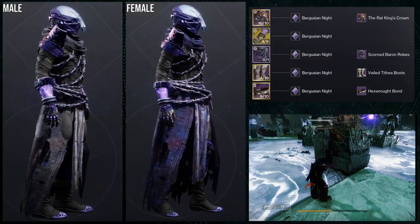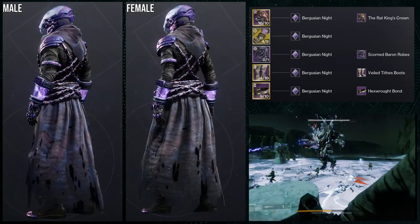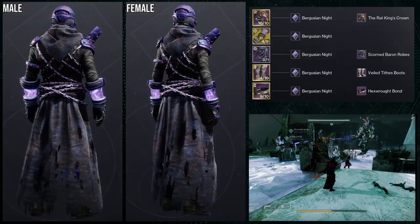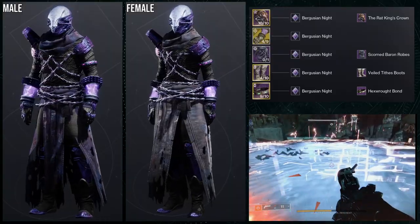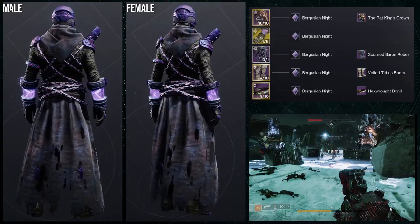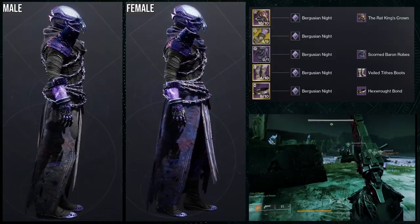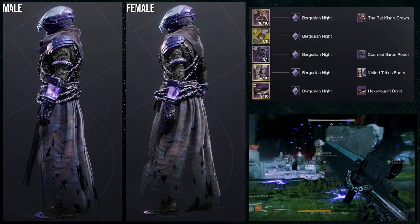And then last but not least, Warlocks. For this one, we're going to be using the Nothing Manacles. This one is much more of a worshiper of rats, I guess you would say. Because the Chesapeake Scorn Baron Robes gives off that fanatical believer type thing, which is why I used it. For the boots, Veil Tithes boots. And then for the bond, the Hexrot bond. I definitely like this one a lot too, just because I leaned into that whole theme of this is a rat king worshiper. And with that theme, I was like, this goes kind of hard. Because now you have a lot of things — you have those chains, you have the actual Rat King helmet. Maybe he killed a rat. Maybe he found the rat and just started worshipping them. Overall, I really like this one.